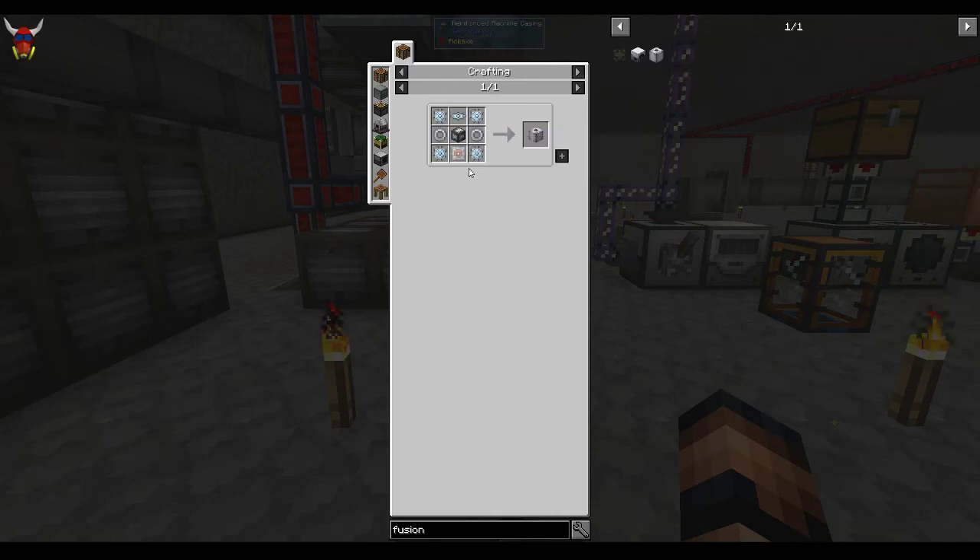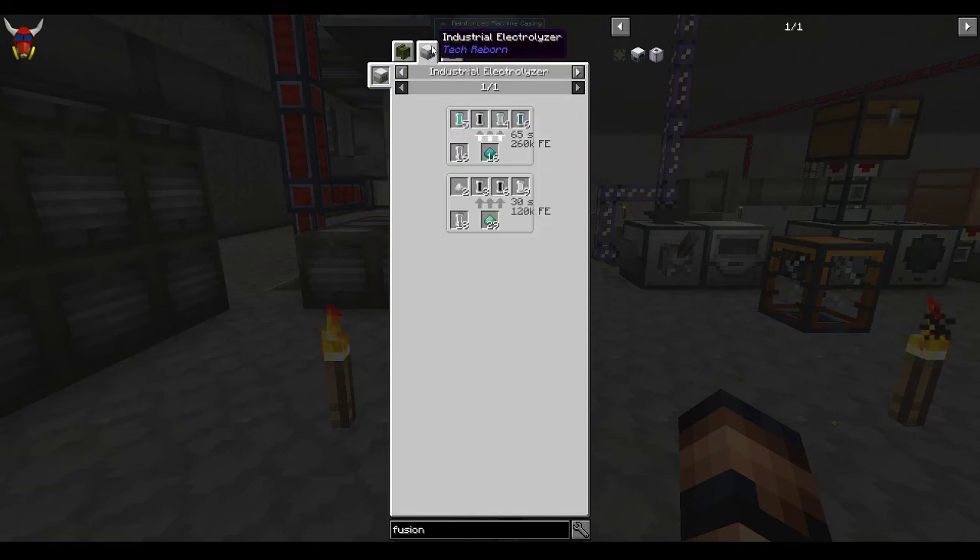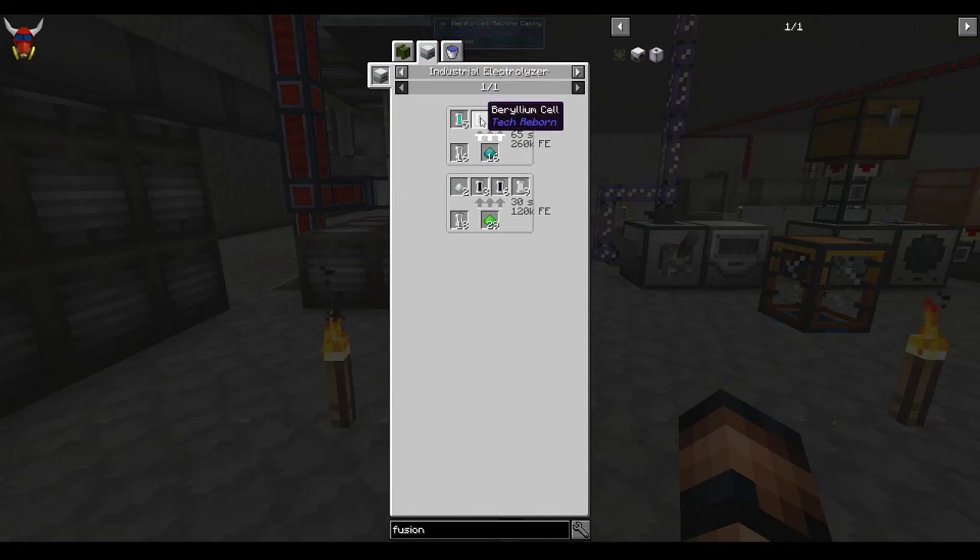The one last thing we wanted to look at here was this iridium neutron reflector. Not a big deal, except for the fact that you need this beryllium. The neutron reflectors themselves aren't expensive — we're looking at pulverized coal, tin, and some copper plate. But these neutron reflectors require beryllium, and the only way to get that is to pump it out of enderpearl dust or emeralds. But there's actually a better way to do it.